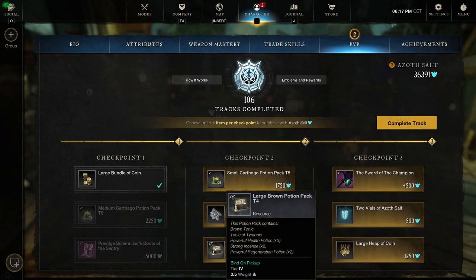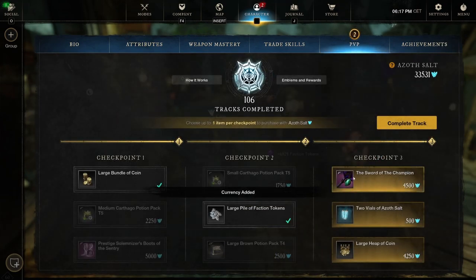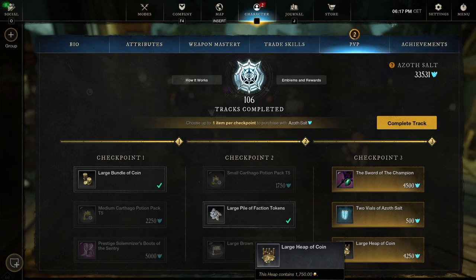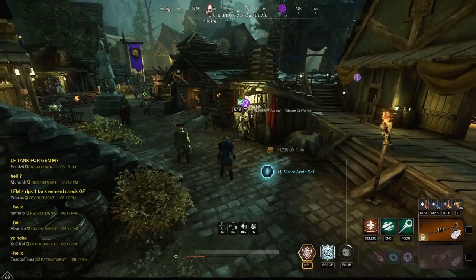I'm gonna go for the large bundle of coins. We got a small Cartogo potion pack tier five, a large pile of faction tokens at 6,500, and a large brown potion pack tier four - faction tokens for me. Then we see the repeat Sword of the Champion with Strength, Vicious, and Healing Empowered - and I think Backstab was on it. Two vials of azoth salt - 2,000 azoth salt for 500, always a pretty good deal. And a large heap of coins - 1,750. Give me that money! 107 complete - pretty fast track.